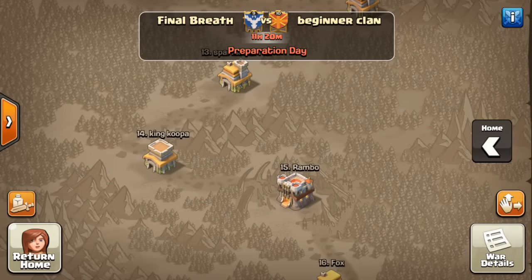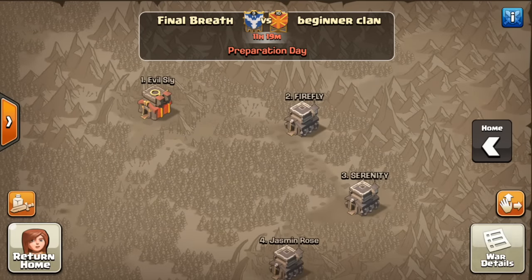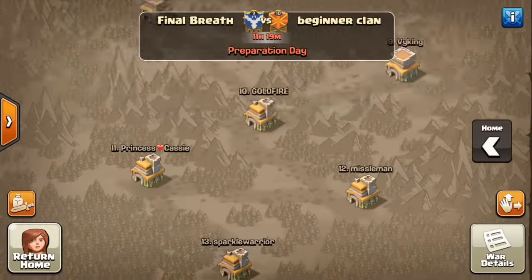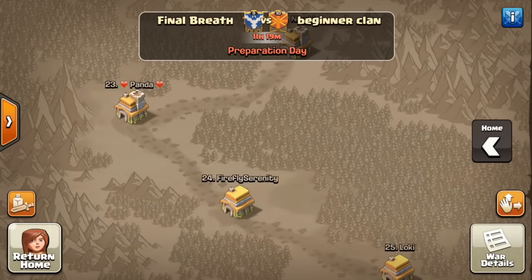Pretty interesting stuff. They do have an offensive advantage on us, so we may both come out strong — very interesting. Let me know what you think in the comments. I'm also interested to see how Supercell is going to adjust matchmaking, because the adjustments they've made clearly have not deterred engineered bases. Thank you so much for watching — I look forward to showing you what comes of it, and I'll talk to you again soon.